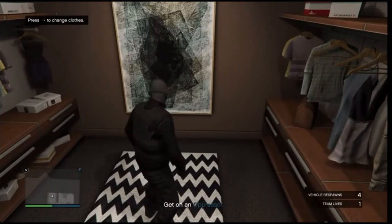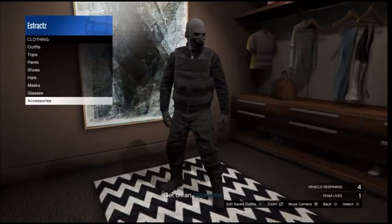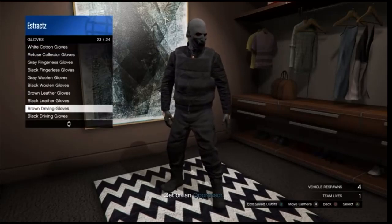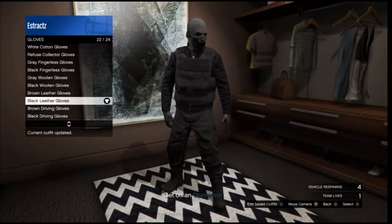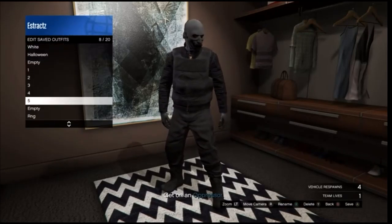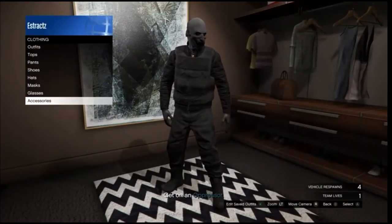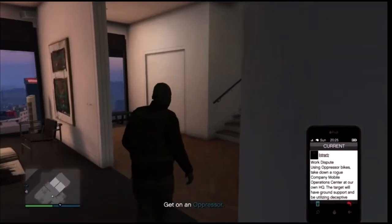After you load back into the session, walk into your apartment. Whenever you're inside your apartment, go down to the changing clothes section. In the closet, scroll down to your accessories and change one part of your outfit — change the gloves or the shoes. I'll change the shoes, then head to accessories, scroll down to gloves, and put on any pair of gloves you want. After you equip the gloves, save this outfit on any slot, then back out of the closet, pull up your phone, and leave the job from your phone.